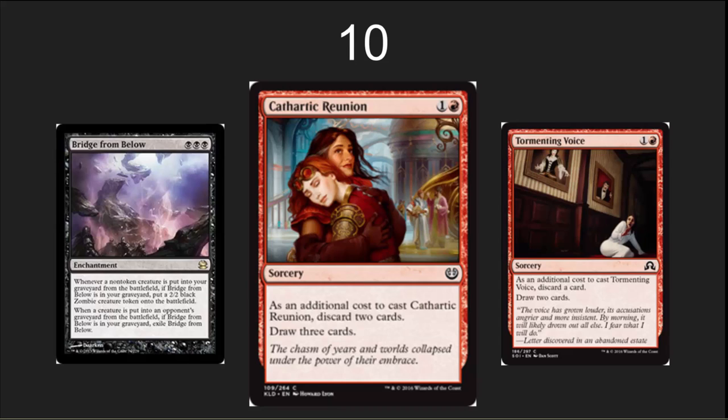Number 10 here, I've got Cathartic Reunion. Wow — for Dredge decks, this is nuts. Currently Modern is playing Tormenting Voice, and this is a huge upgrade to Tormenting Voice. Triple Dredge off of it. Dredge decks are super happy to see this. I wouldn't play this in a deck where you're trying to filter cards because discarding two cards is part of the cost, and if it gets countered you're out three cards. But in the Dredge deck, where it doesn't really matter if it gets countered because you just want cards in your graveyard, this is a very, very powerful card.